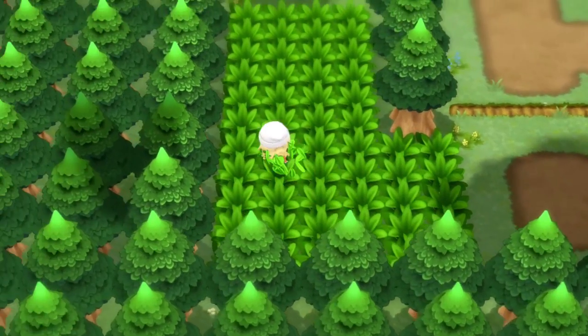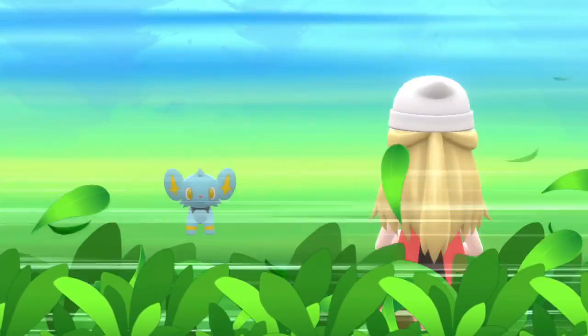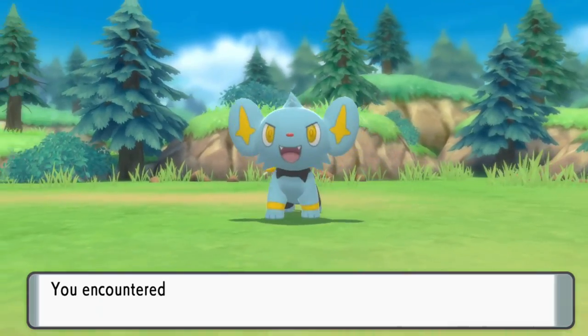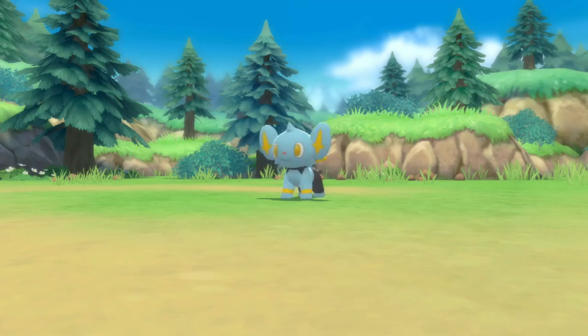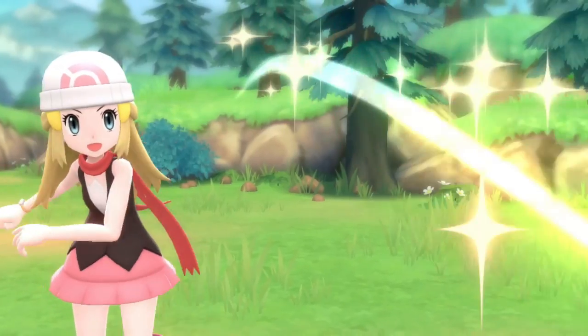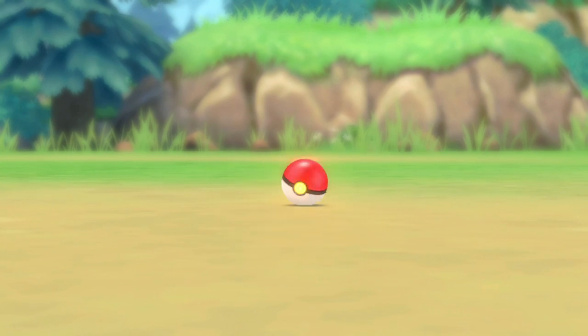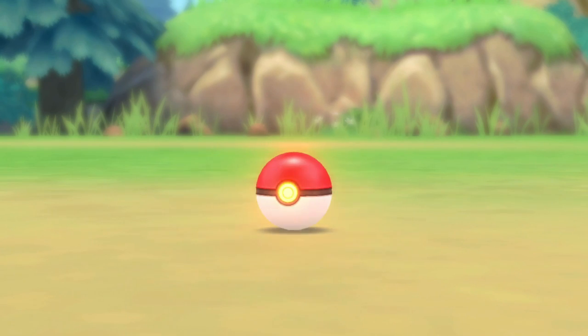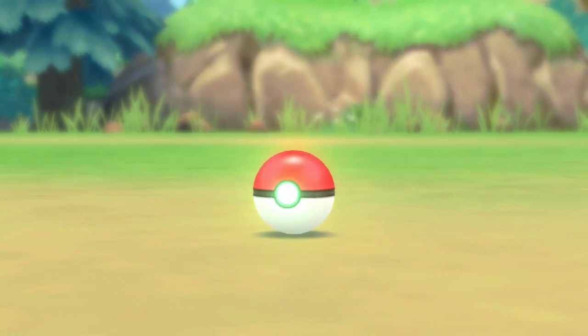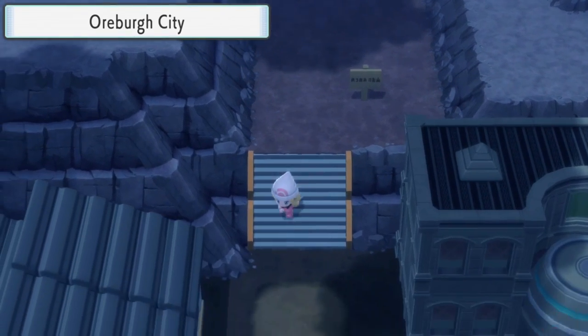A Nuzlocke is a challenge where you play any Pokémon game with a set of self-imposed rules to increase the difficulty. The beauty of this challenge is that it forces you into often unexplored and unexpected territories — everything from playing with a Pokémon you have never used before, to figuring out solutions to situations that would not occur in a regular playthrough. A Nuzlocke is usually won by beating the champion of a game, which in the case of Brilliant Diamond and Shining Pearl would be Cynthia.